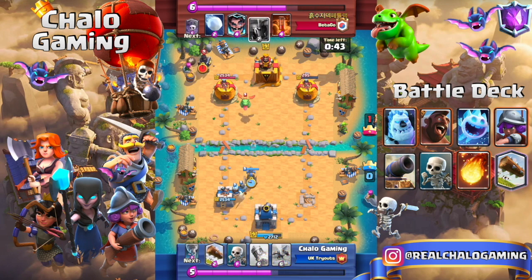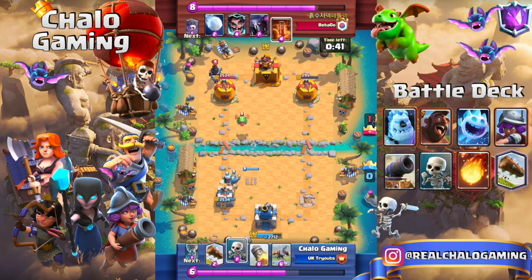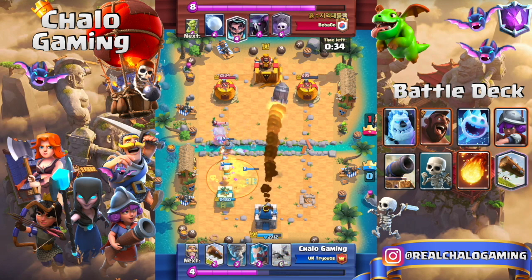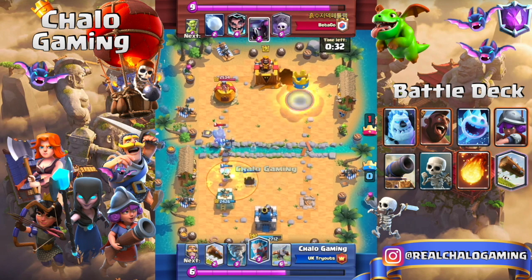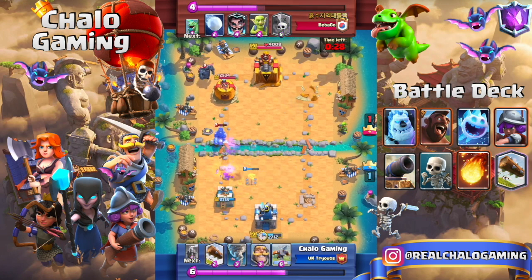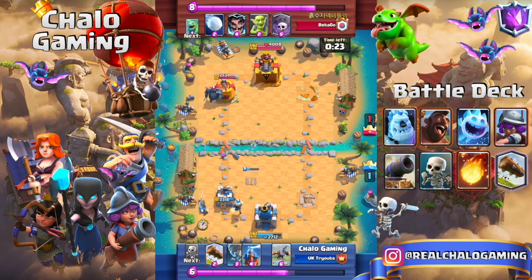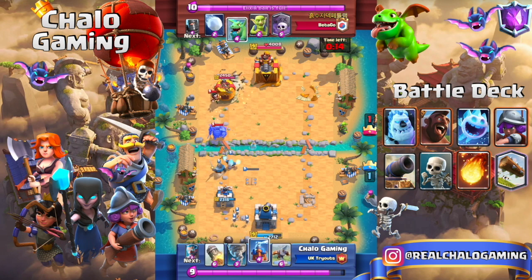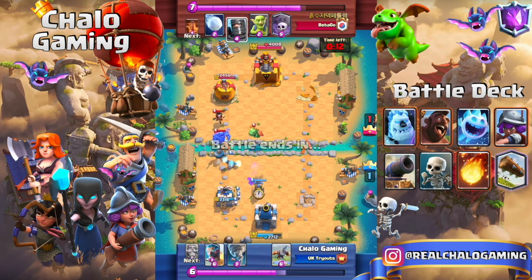That's one of the biggest mistakes you can do with this deck. Remember: in single elixir, play super passively, defend, don't over-commit elixir. Then in double elixir is when you can really over-commit, over-defend your X-Bows, and start dealing a lot of damage. When you lose a tower with X-Bow, it becomes a much harder matchup — normally these games result in 1-0.